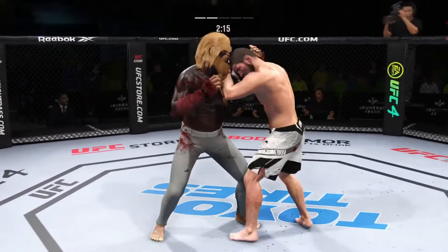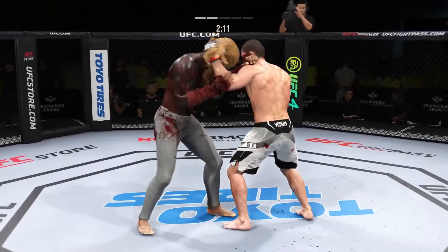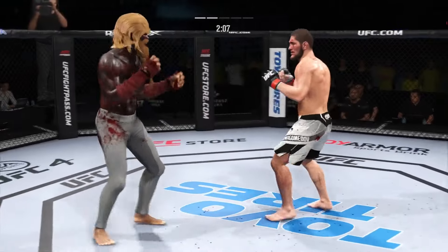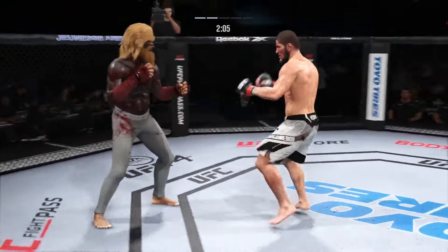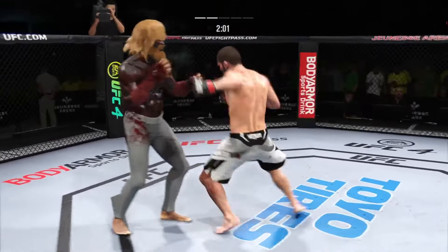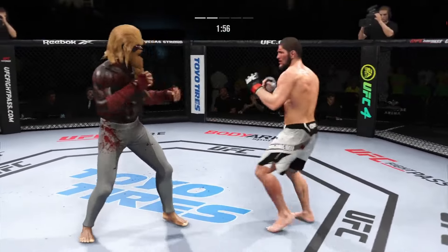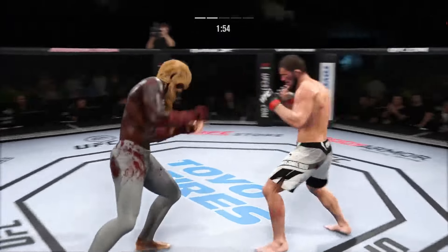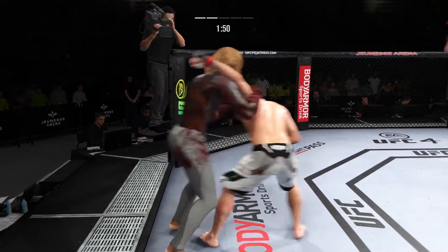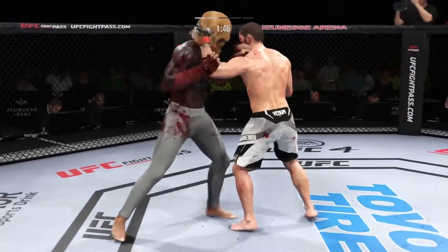That was a thuddy leg kick. Nice punch behind Nurmagomedov. Single collar tie now — he lands another punch and he smells blood in the water, going right back at that cut. The opponent has a lot of scar tissue around the eyes and he was able to cut it open. Now he's just touching it over and over again. A much different approach in round two — he took a while to find the range, get in his striking rhythm, but he has found it and really picked up the pace.